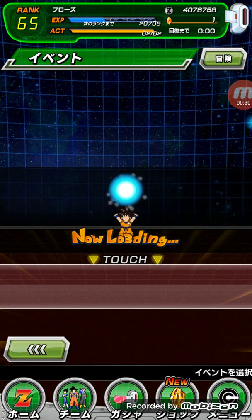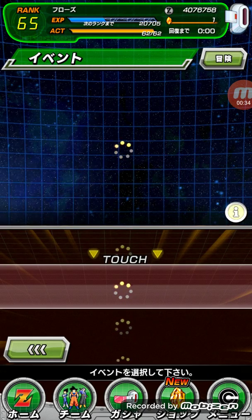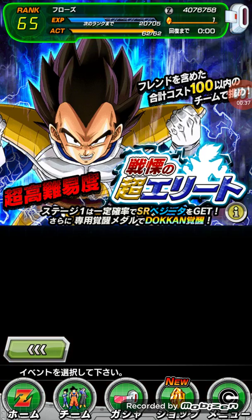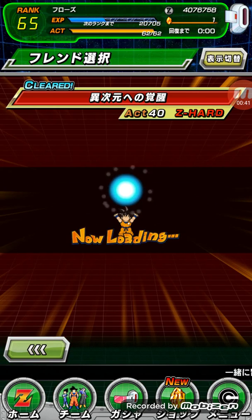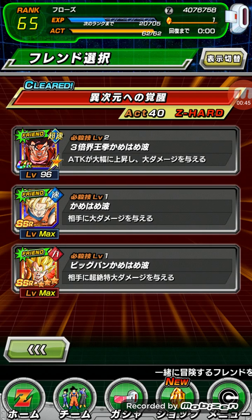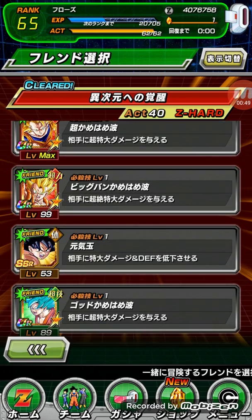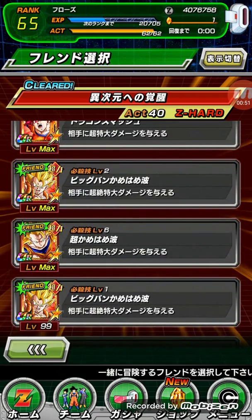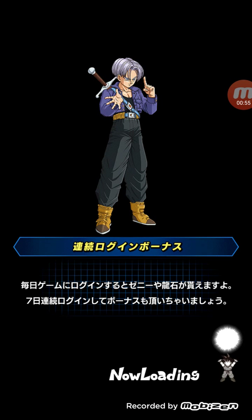All right, I'm about to get into the Broly event and show you how to beat it just like Living Ichigo would. It is 40 stamina. You need one million dragon stones, every LR max level super, and for the friend you need to get a LR Goku, max level super, level one million.